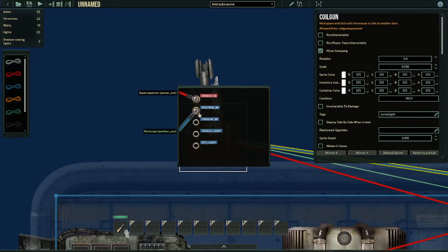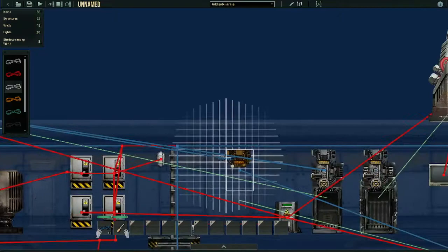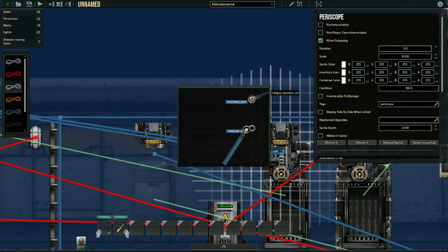Move this wire all the way up to the coil gun and connect it to 'position in.' Now that we have it in position in, we do the next step: trigger. We need to find out how to make it fire. Grab a wire, put it onto 'trigger in,' move this all the way back down to the periscope, and connect it to 'trigger out.'